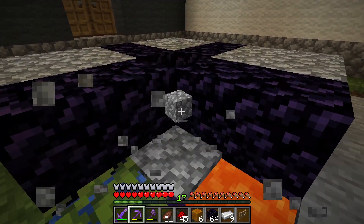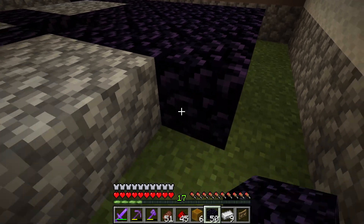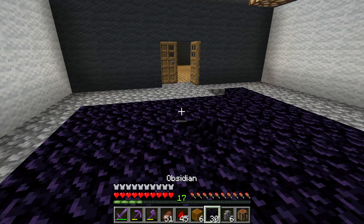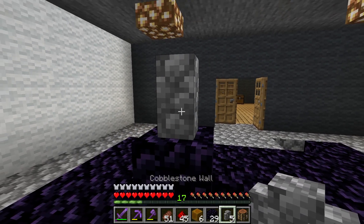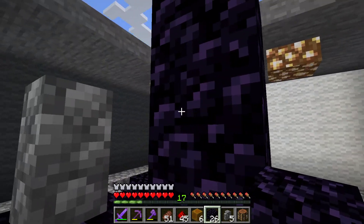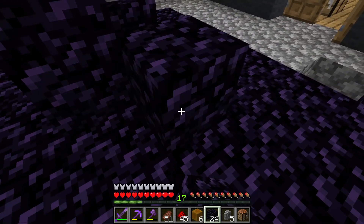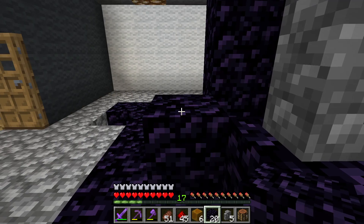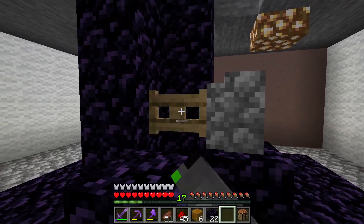It's not really necessary, but I want to fill this whole room up with obsidian just to make sure that nothing explodes. So I'm going to get started with building this now. I'm going to start by putting one piece of obsidian down here next to the hole, and then on top of that a cobblestone wall. On this side I'm going to put four blocks of obsidian — four blocks up — and then another four blocks over on this side. On this side I'm going to put one piece of obsidian down for now and then go ahead and put the fence gate in right there.